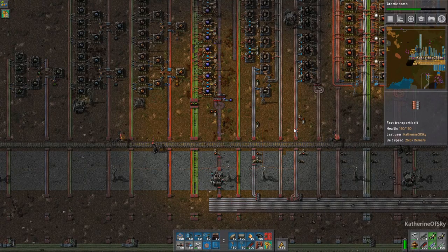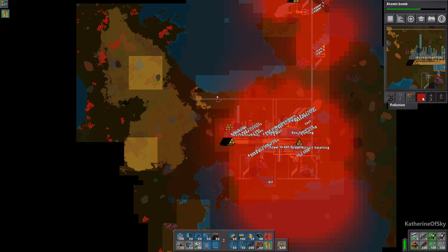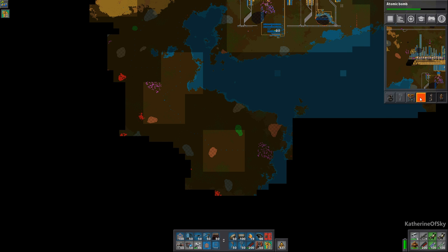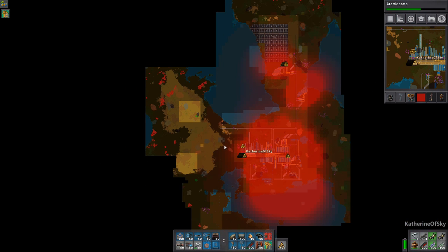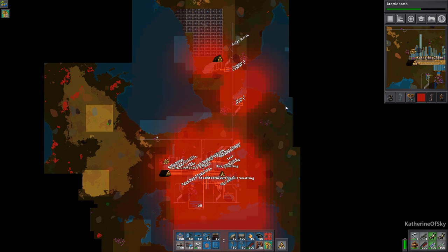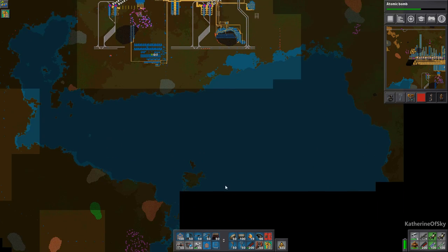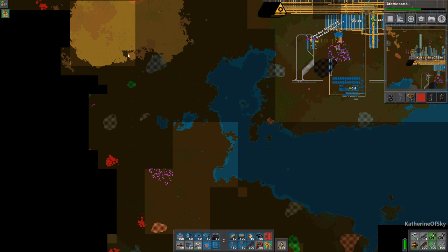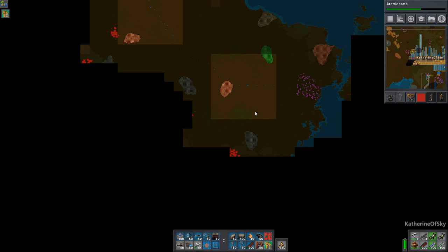Greetings and welcome back to Factorio. I'm Catherine of Skye, and during the between-episode time period I have cleared out a whole bunch of biters from down here. I put down a few radars; they are well cleared out of the pollution range. I am just about ready to console command kill them all, but I'd like to show you a few things first, namely the atomic bombs — those are really nice weapons. Most of these I was using laser turret creep for the big nest, as you can see I have a bunch of power poles out here, and I decided not to pick them up in case I need to go and kill some more.